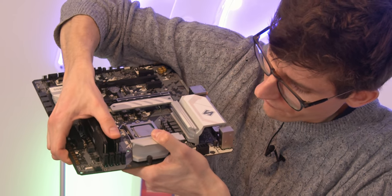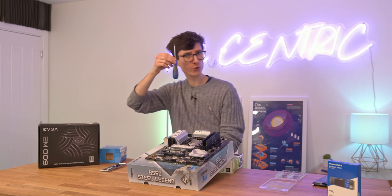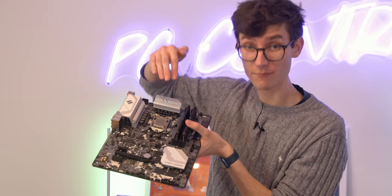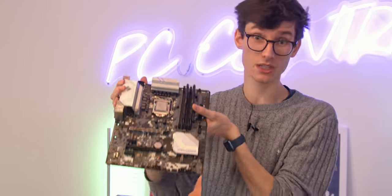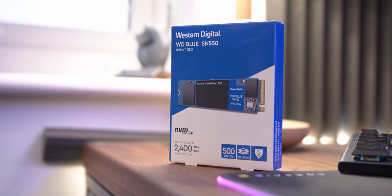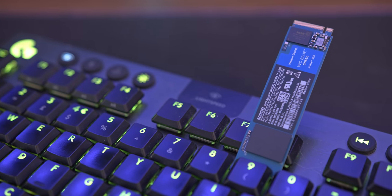If you're unsure whether the RAM is in properly, give it a firm press until all the notches are lined up. Then grab your screwdriver and unscrew the two screws holding the M.2 shield in place. Make sure you're using the top M.2 slot, as it's connected directly to the CPU lanes rather than the chipset, giving you a little more bandwidth. Our SSD is the Western Digital WD Blue SN550 — the cheapest, best-performing drive for the money at the time of purchase.